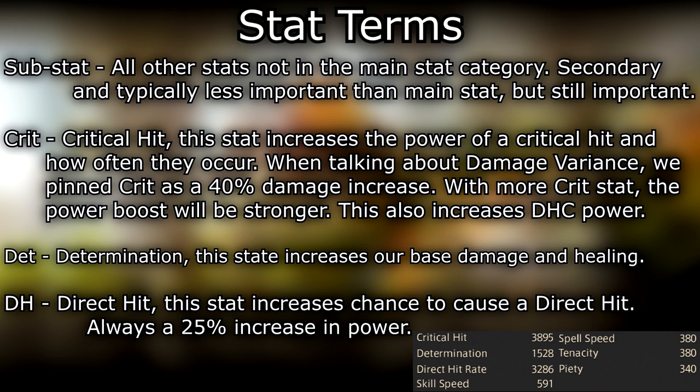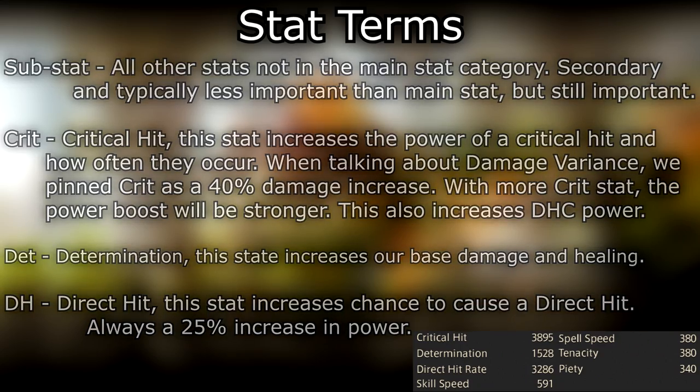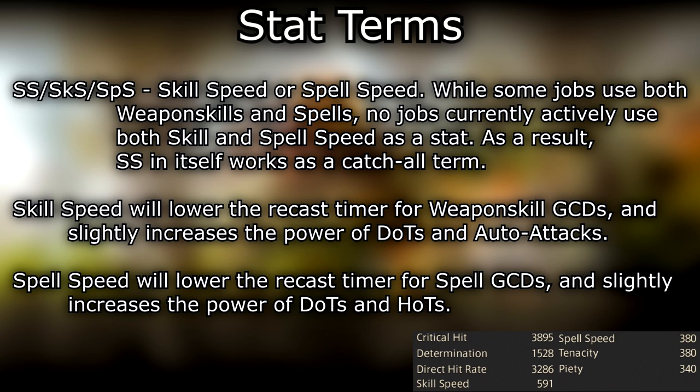DH — direct hit — this stat increases the chance to cause a direct hit, always a 25% increase in power. SS/SKS/SPS — skill speed or spell speed. While some jobs use both weapon skills and spells, no jobs currently actively use both skill speed and spell speed as a stat, so SS works as a catch-all term. Skill speed will lower the recast timer for weapon skill GCDs and slightly increases the power of DoTs and auto-attacks. Spell speed will lower the recast time for spell GCDs and slightly increases the power of DoTs and HoTs.